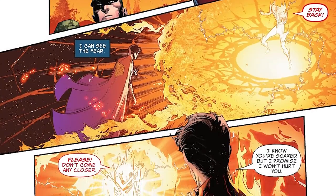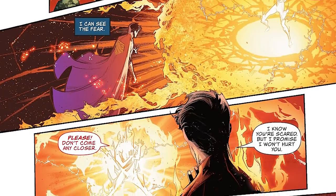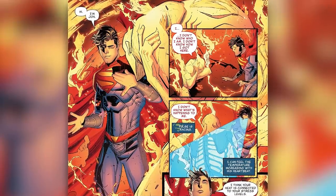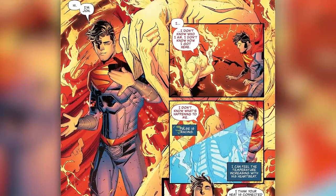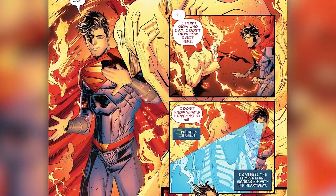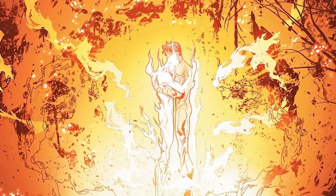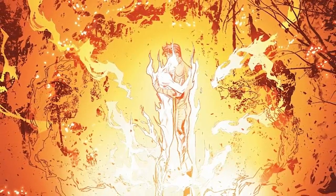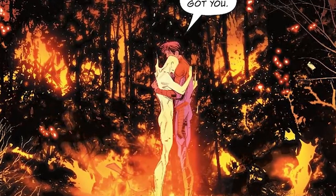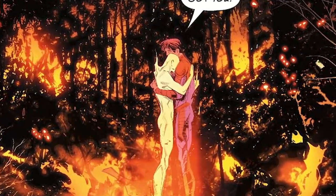Long story short, John makes his way to the man that's on fire, but the man says to him, please, don't come any closer. But John tells him, I know you're scared, but I promise I won't hurt you. And you can't hurt me. Hi, I'm John. The man tells him, I don't know who I am. I don't know how I got here. I don't know what's happening to me. John then uses his x-ray vision to check out the man saying, I think your heat is connected to your stress levels. And being on fire and under attack from the military looks pretty stressful. After this, John is able to calm the metahuman down with compassion saying, just breathe, I got you. Essentially, we learn that this isn't a villain. It's a metahuman who doesn't know how to control his powers and set the forest on fire by accident, which was made worse by his anxiety of setting everything on fire and the military attacking him.